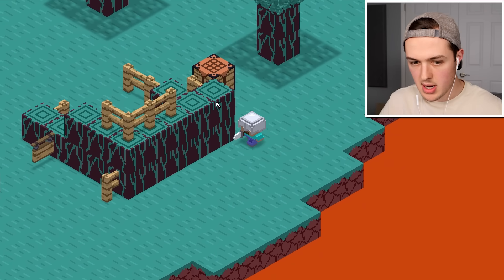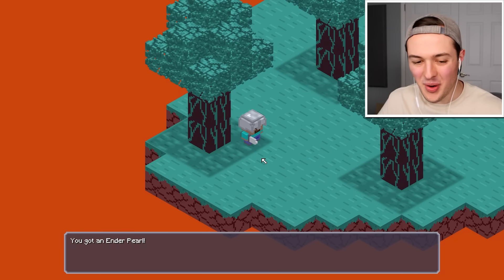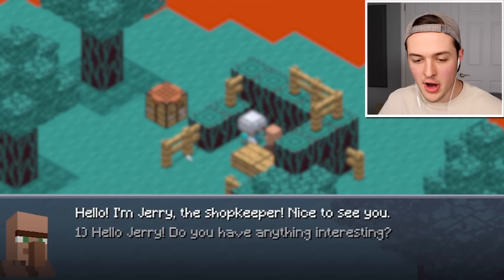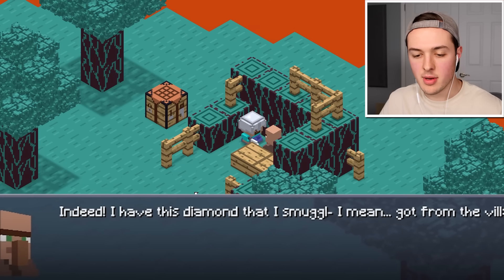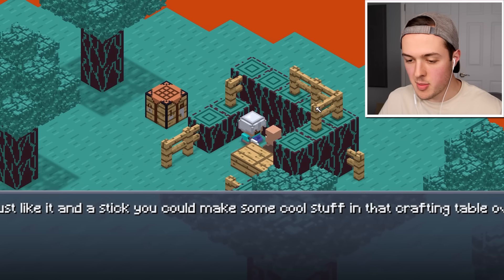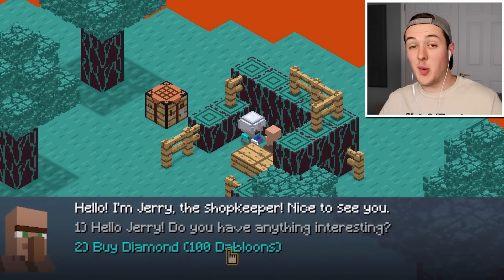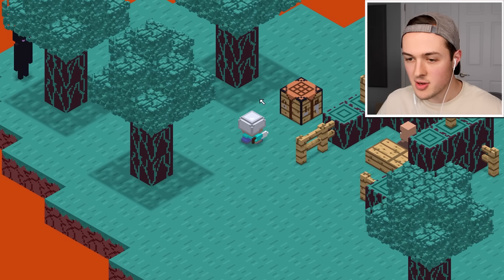Maybe the shop is where I get the ender pearl. There's Jerry — Jerry's a legal pawn shop. 'Hello, I'm Jerry the shopkeeper. Nice to see you.' 'Do you have anything interesting?' 'Indeed — I have this diamond that I got from the village, along with a stick — you could use them to make some cool stuff at that crafting table.' 'Can I have it?' Buy the diamond for 100 doubloons — which coincidentally I have. You got a diamond. Thank you, kind sir. Pleasure doing business as always.